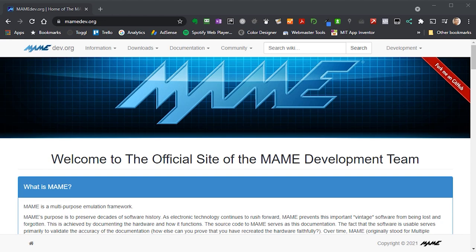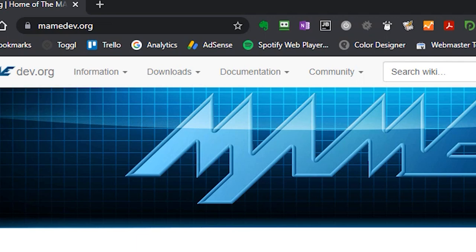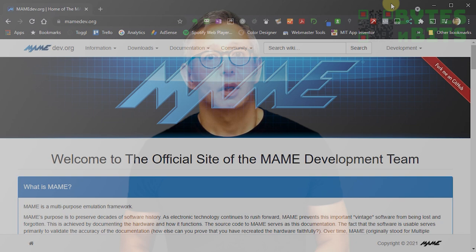If you visit mamedev.org, you'll get the official MAME development website where you can download the software. There are a range of options for installing and running MAME. If you're using a front-end for your retro gaming, such as RetroPie or LaunchBox, you can usually enable MAME emulation through one of the cores and set up the software that way. All you need to do then is to get hold of some ROM sets and you're good to go. I'll be covering RetroPie setup in a separate video, as in this one I want to show you how to download the latest MAME version and set it up as both a standalone application and as part of a LaunchBox setup.